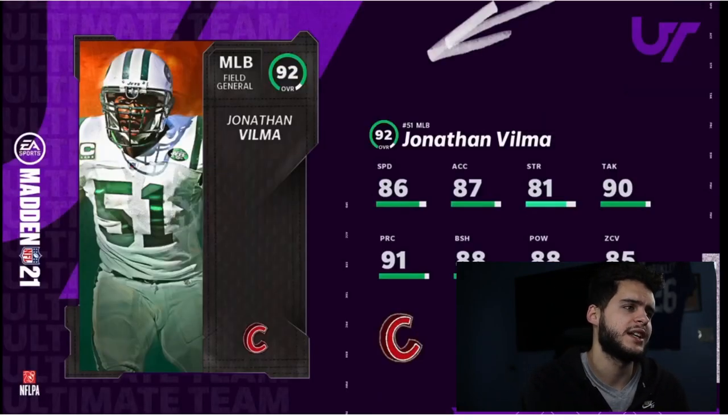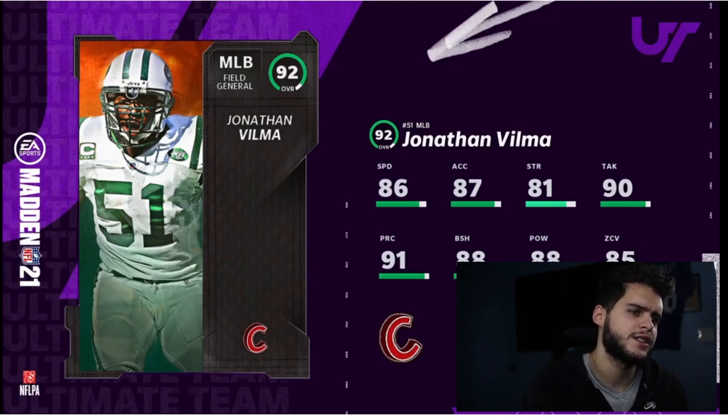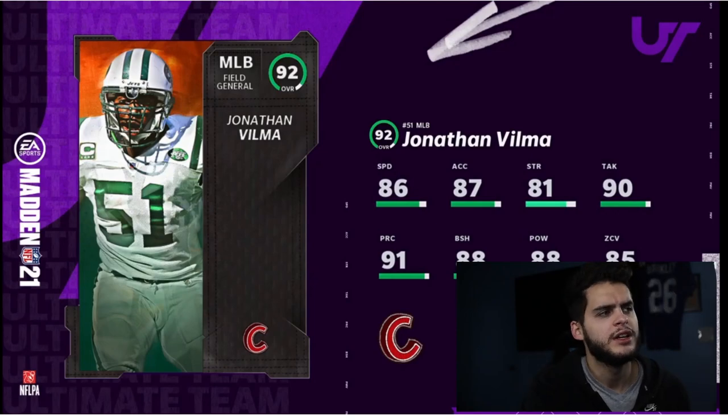Looking at Jonathan Vilma: 86 speed, 88 hit power, 85 zone, 88 block shed — decent but not great. If you have a Jets theme team he's fine. He does get 90 zone when locked down and will have decent run-stuffing ability and decent speed, but not great overall.